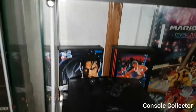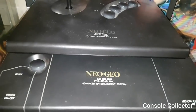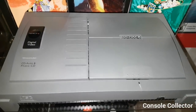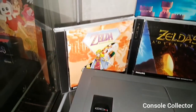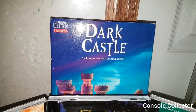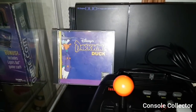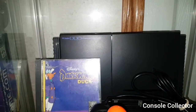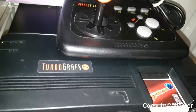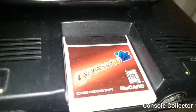Inside glass cabinet number one here we have my Neo Geo AES — this is the original AES, not the Neo Geo X. Below that we have my Philips CDI with the Triforce of Crap: the Wand of Gamelon, Zelda's Adventure, and the Faces of Evil. Tucked in the back there is the worst game of all time — Dark Castle on CDI. Below that we have Darkwing Duck, another bad game. Then we have the PC Engine Duo — or Turbo Duo as it's known in North America — my Turbo Stick, my TurboGrafx-16 with the Turbo Booster Plus in the back, and my favorite Turbo game, Bomberman '93.